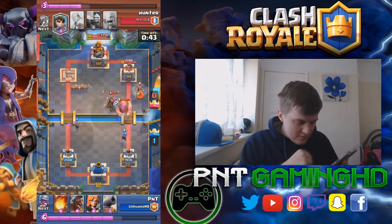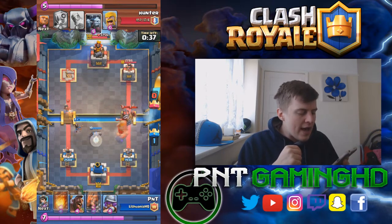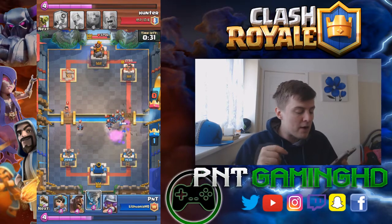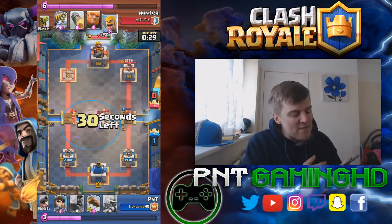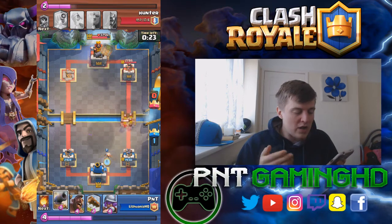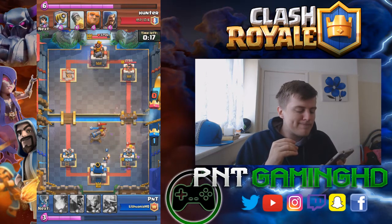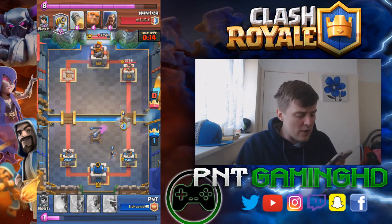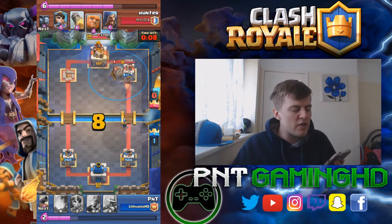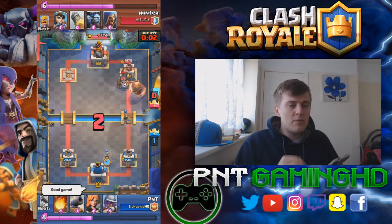As soon as the wizard gets close to the sparky, we throw the fireball — and the princess shot combined with the fireball pretty much takes out the sparky. Then we tornado spell everything together and our tower is pretty much untouched. We log the goblin barrel perfectly and we smashed it really well. I hope you guys like this deck — it's really fun to play with, something completely different but also something that used to be really good.